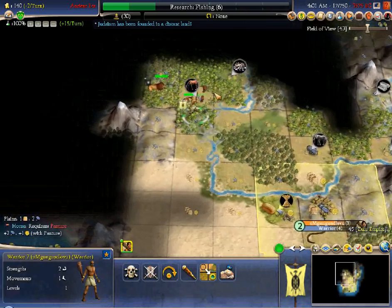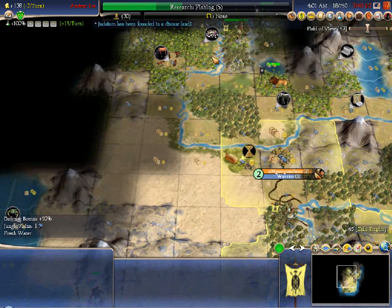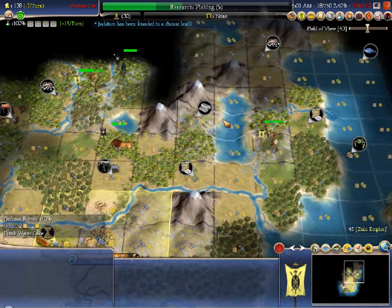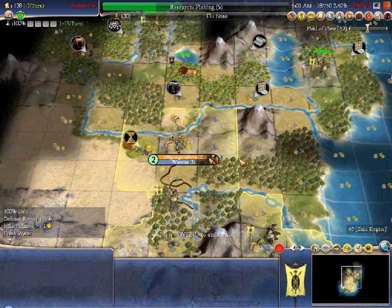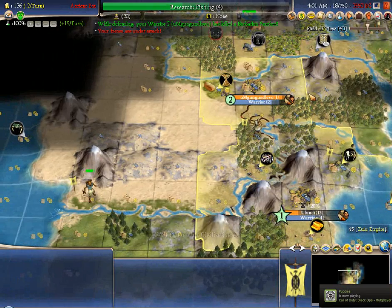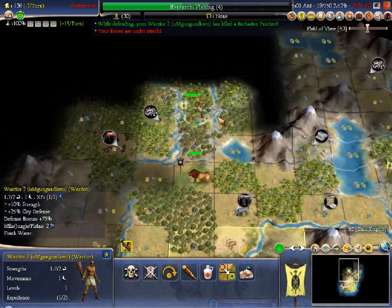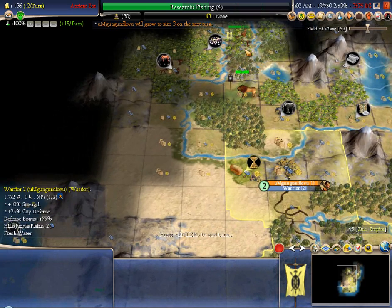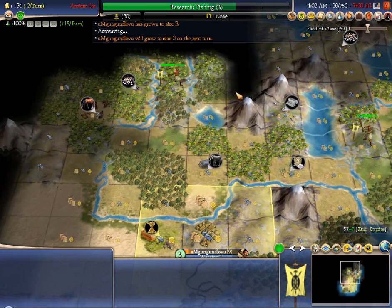Now we're looking at jungle — not a lot I can do with it just yet. The barbs do not have archery on this map because it is a scenario save, so I don't have to worry about barb archers too early. I think I managed to fix the screen resolution so you don't have to look at that stuff down there. This isn't a bad spot to set up for anti-barb defense — it has a good spawn bust range and it's 75% defenses, 100% if they attack across a river.